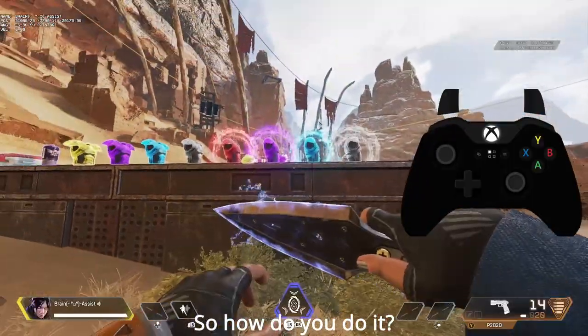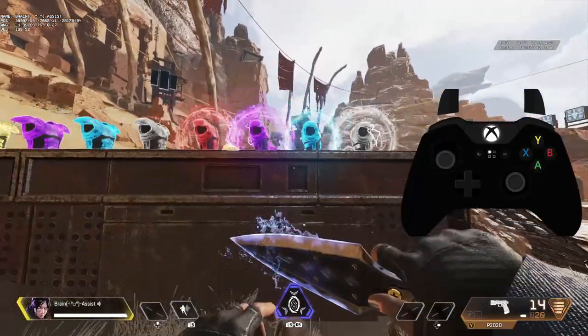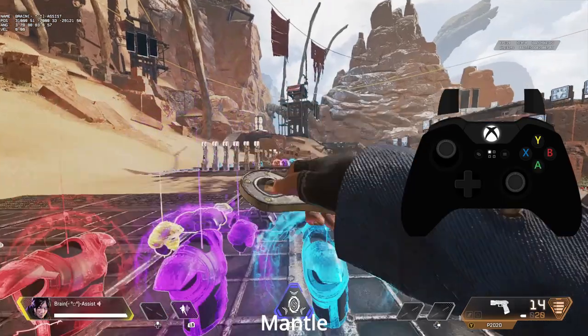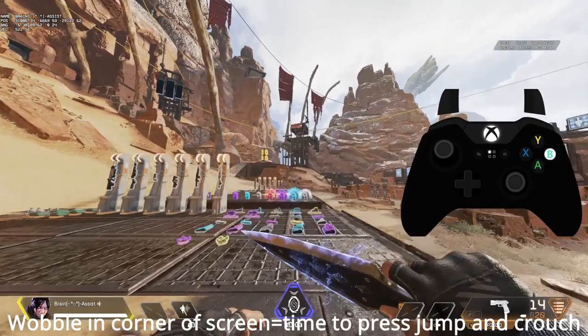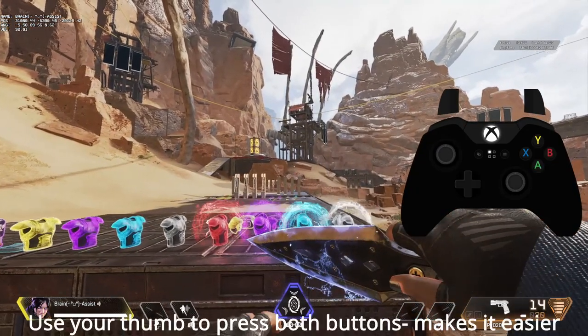So, how do you do it? You want to approach an object that you can mantle. Walk into it, press jump to mantle up, and then right when you see a little dip in the corner of your screen, you want to press jump and crouch at the exact same time.